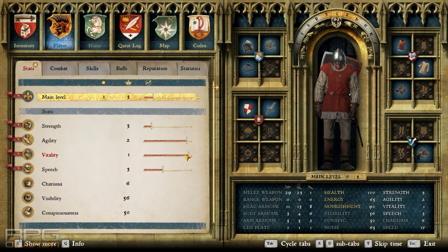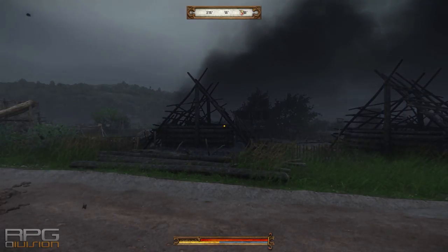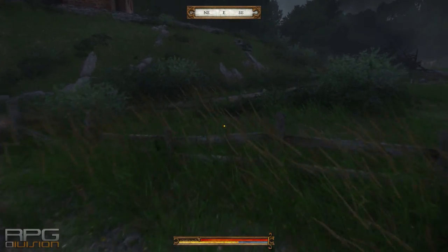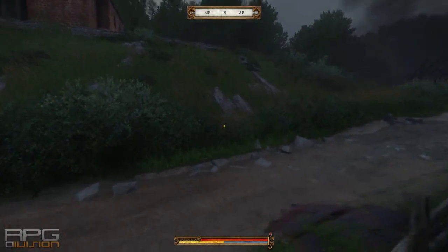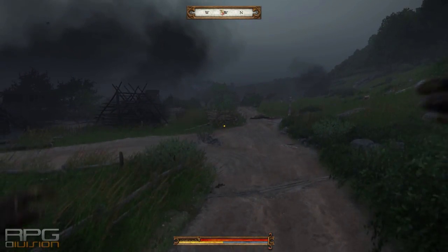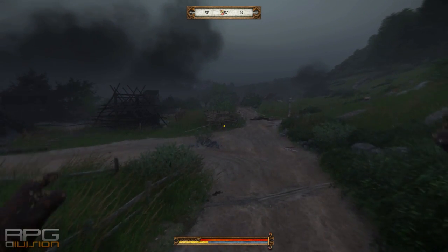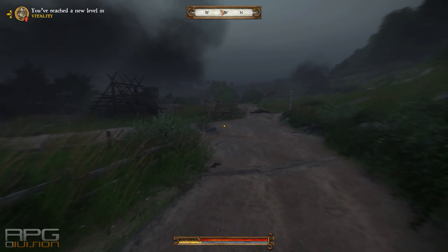Here is a guide on how to level fast and how to level your vitality stat fast. The method is really simple — stand in place and jump, or jump over fences. It's up to you; choose either of these two and your vitality stat will go up and up.